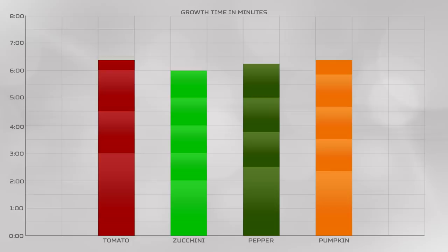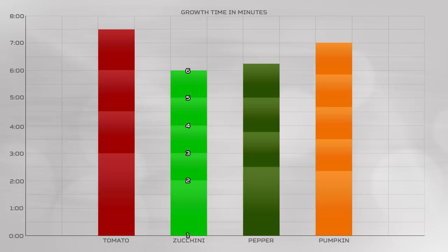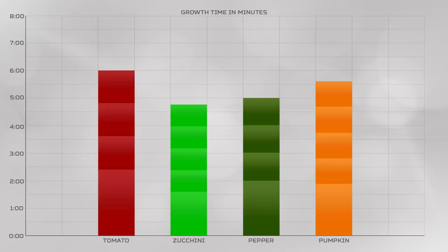Here is how long it takes for each food to grow. The zucchini has six growth states, starting from when it's watered at one, to fully grown at six. It takes two minutes for a watered zucchini to become a seedling, but after that it takes one minute for each stage. This goes for all plants — the watering stage takes twice as long as any other stage.